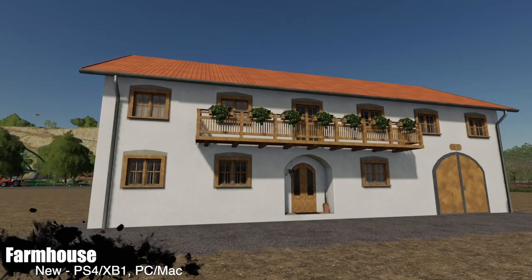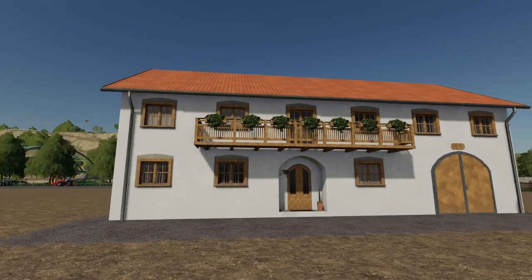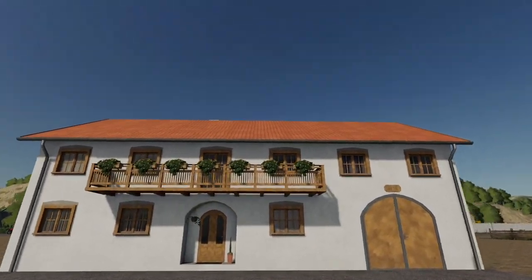As always, stuff like this is going to be found in Placeables and in Animal Pens. It does place down grass - since we have dirt everywhere around here, any texture changes will be placed down and go out pretty far around the barn.